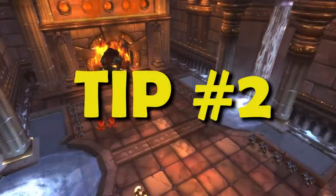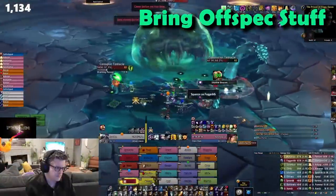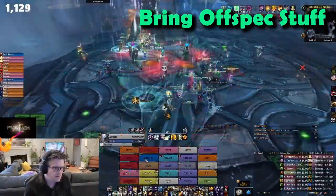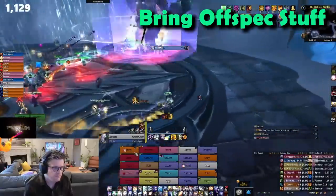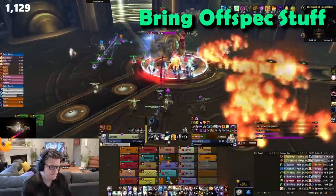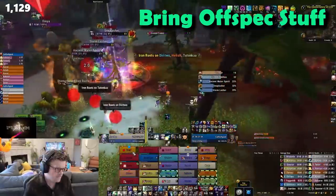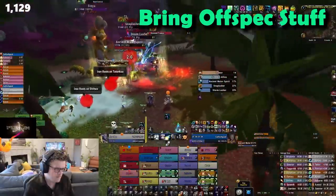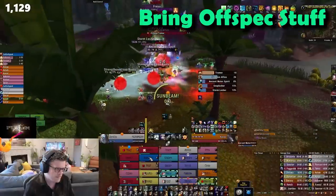Tip number 2: Healers, bring DPS gear and a DPS spec. There are fights like Yogg, Hodir Hardmode, stuff like that, where you really only need a few healers and having that extra DPS will help. And conversely, DPS hybrids bring your healing gear and specs. We flex to 6 healers for Mimiron and Freya because the DPS check isn't tough and having a safety net of the extra healer can go a long way toward keeping the raid up week 1.